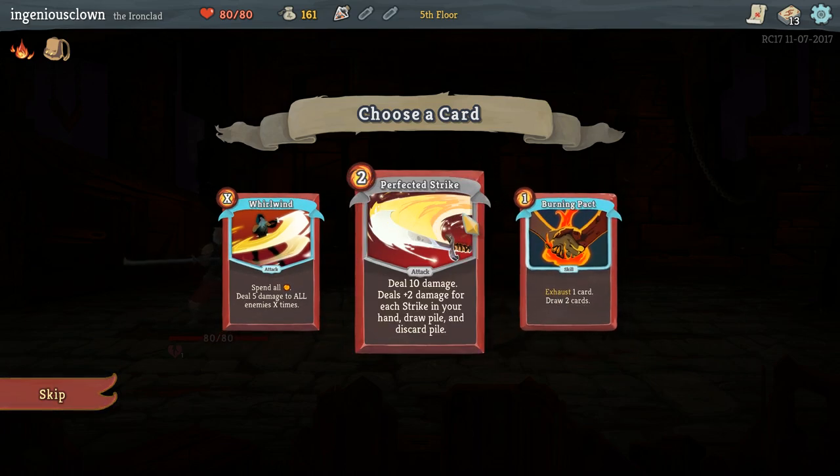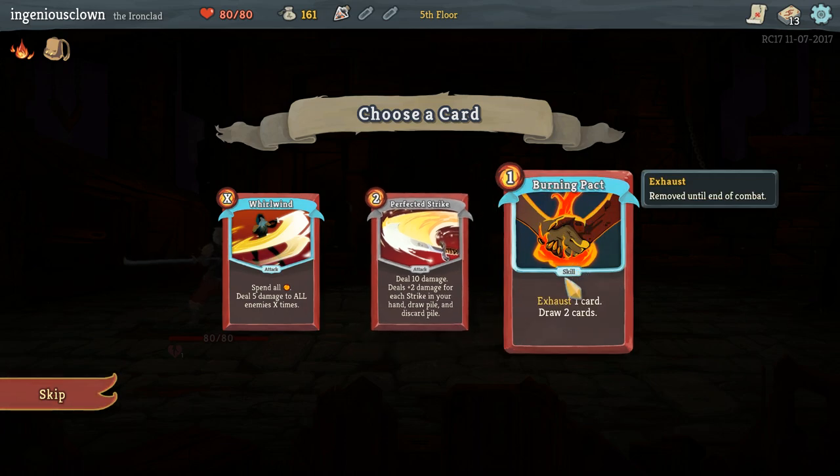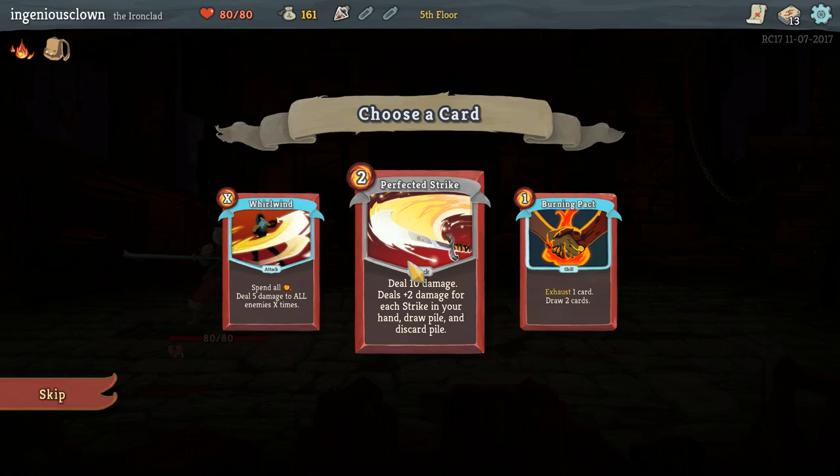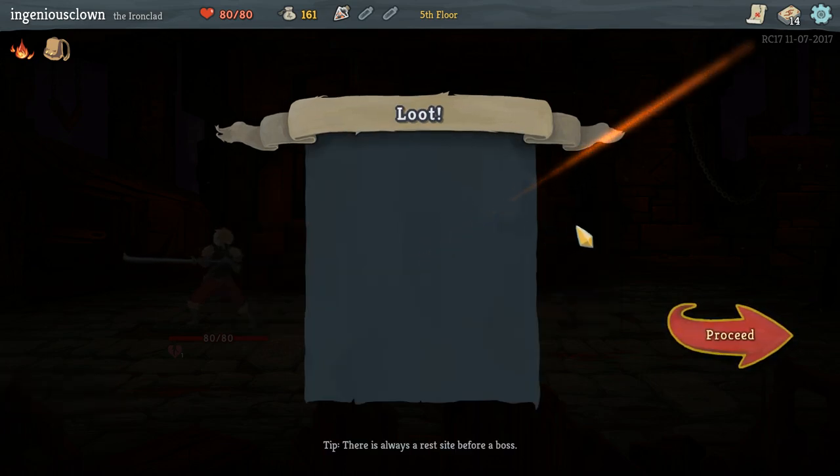Deal 10 damage plus 2 for each strike in my hand, draw pile and discard pile. Dude, that's awesome. Why does it say skill? Okay, so this is a tough choice. Perfected strike is so powerful though. Let's go for the power.